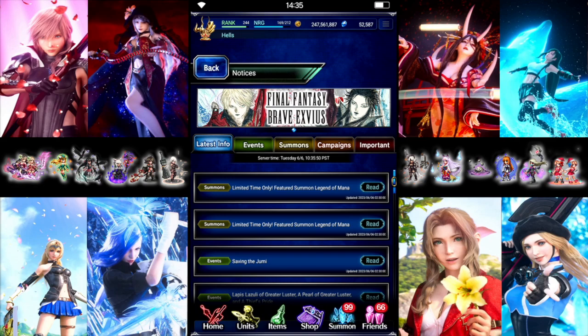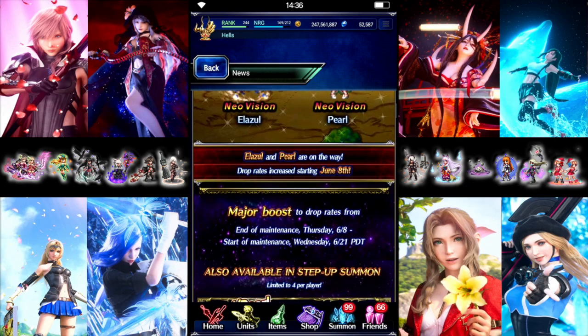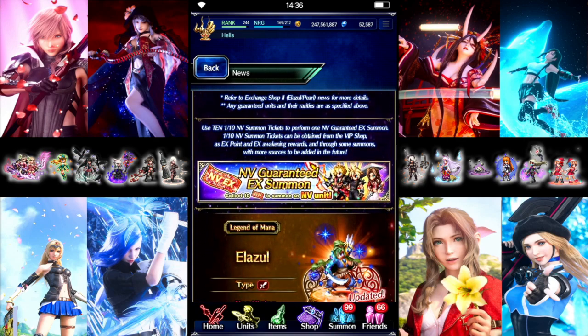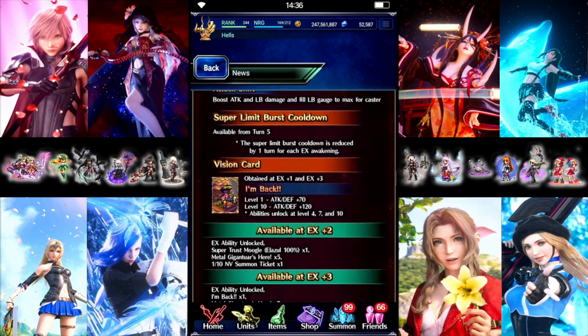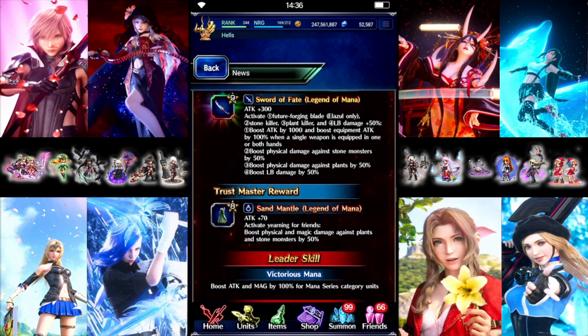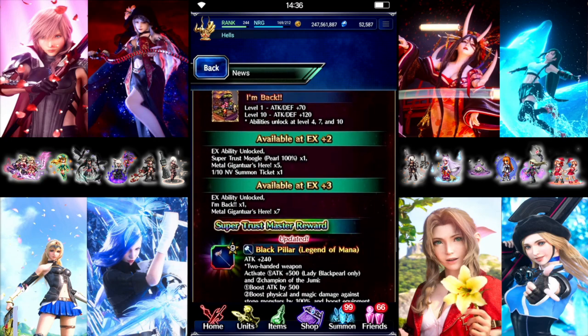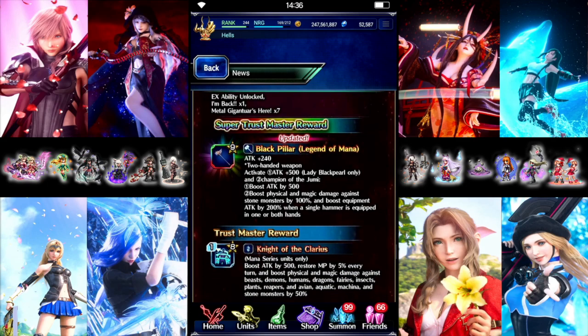We do have the two unit banners. The two collab units get their own banner with their rate up, and then their tickets can summon the even older units if you want to pity them instead. Aside from their ability boosts, nothing really there — just that Pearl's Hammer gets the 500 Flat Attack on it, which is nice.